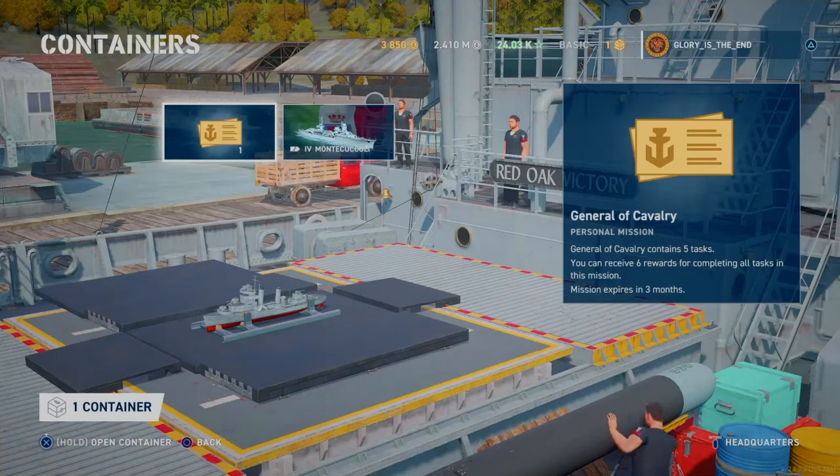Hello and welcome back to my channel. As you may be aware, the Italian cruisers are popping up in the containers for free at the moment. You can grab Tier 1 and 2, but beyond that you have to grab them in one of the container drops. I've just received my first one and it's the Tier 4 Montecuccoli. I might just call it the Monty from now on.